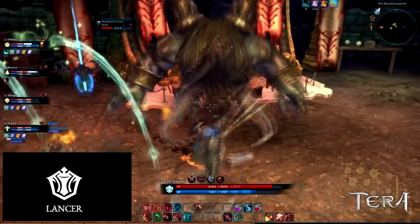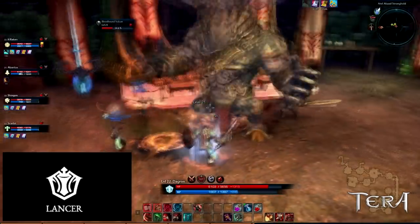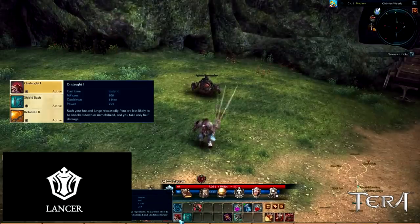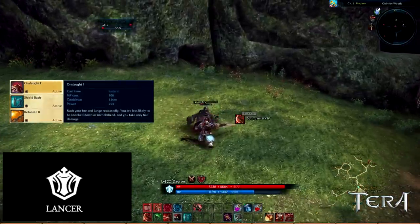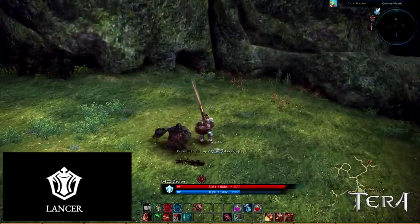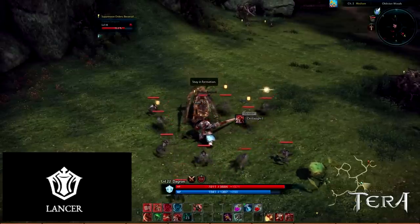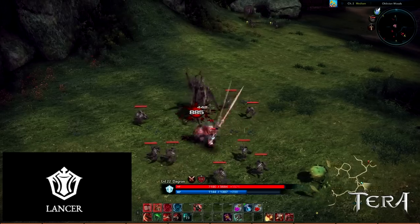This section covers gap closing abilities: Onslaught and Charging Lunge. Onslaught is an instant cast ability that has you rush a short distance to your foe and lunge repeatedly. In this state, you are less likely to be knocked down or immobilized, and you take only half damage. With this ability, you can close the gap to your target and continue to deal damage, generate threat, and mitigate damage.